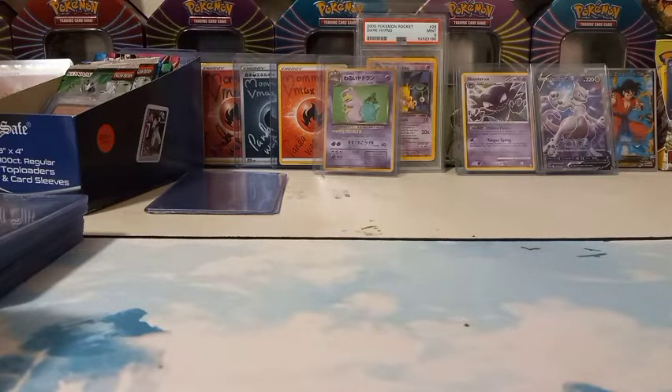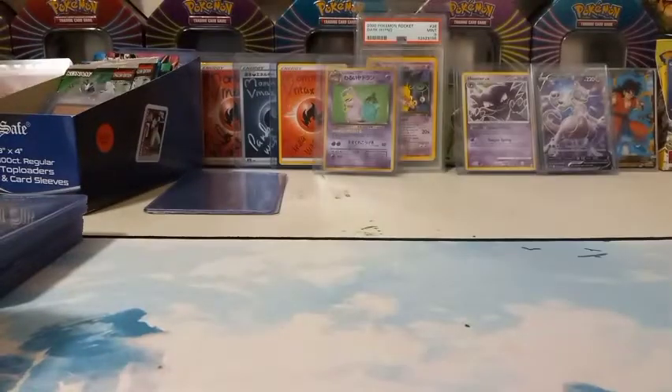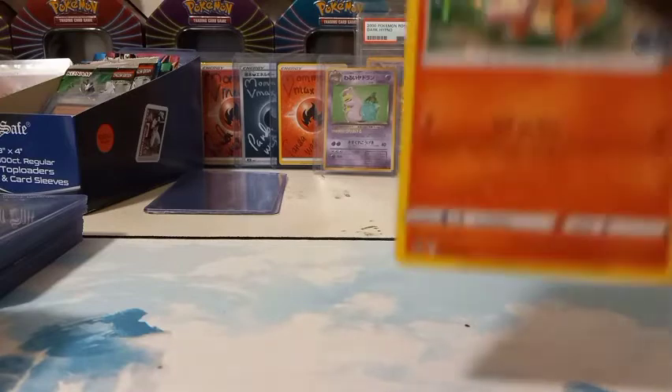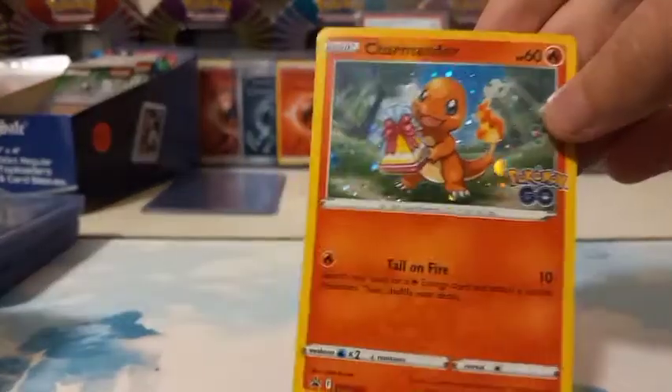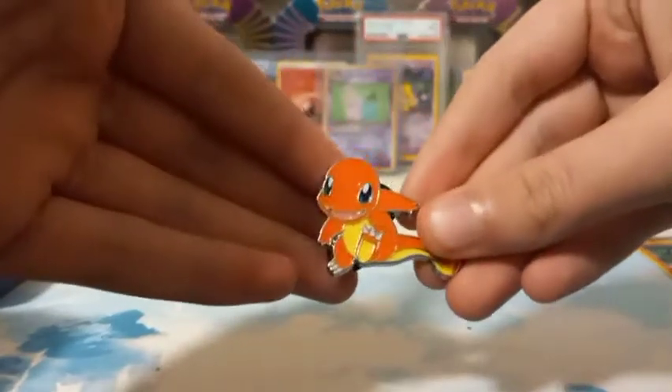I'm keeping the code for Pokemon Go, just throw that out. Here's the pin and the promo card — I'm gonna get it out for you guys. This is the promo card, this is what it looks like: a nice holo Charmander.